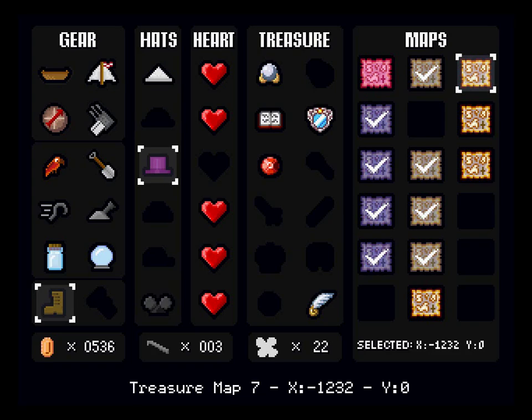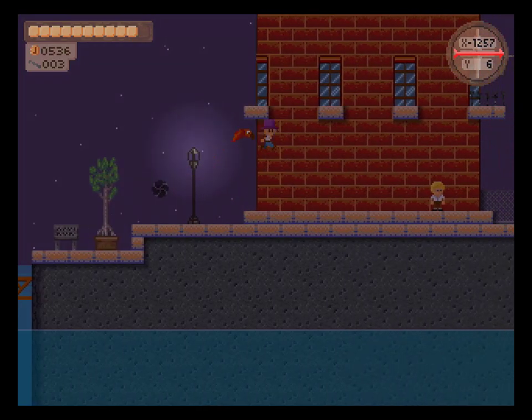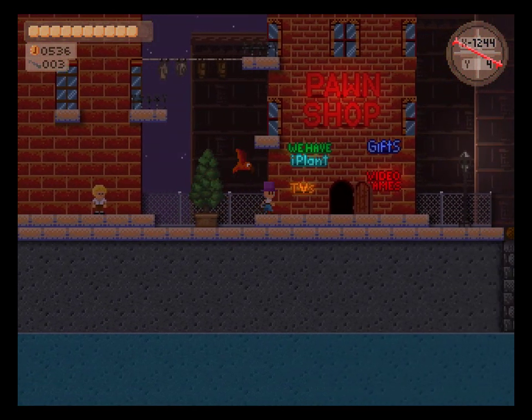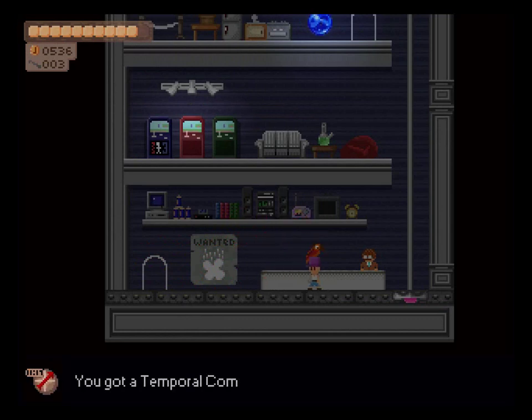I actually have more than 20 clovers, and that should give me something in the general store. I peeked in there and I saw something, but I didn't pick it up yet, so let's do this. And here should be this — a temporal compass.